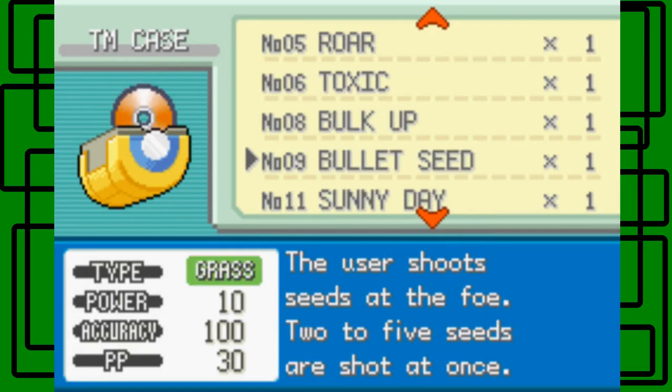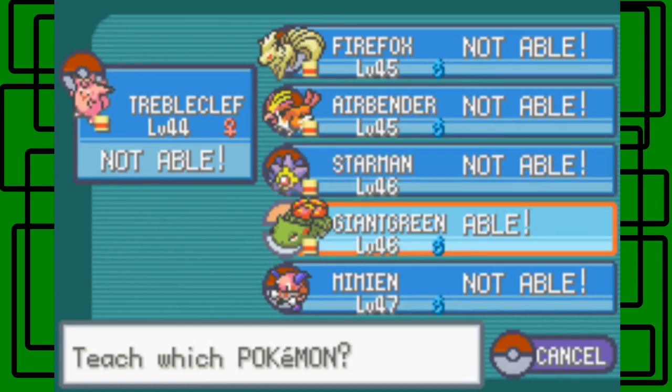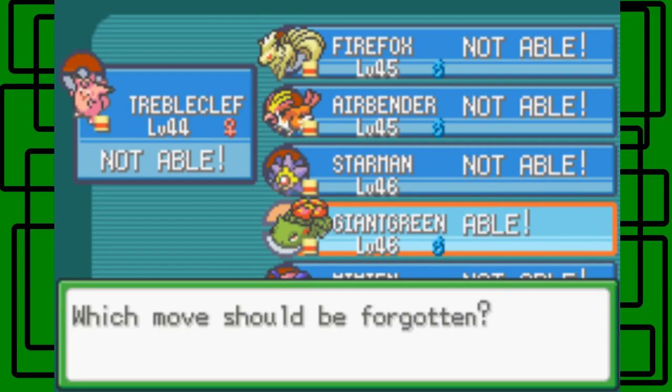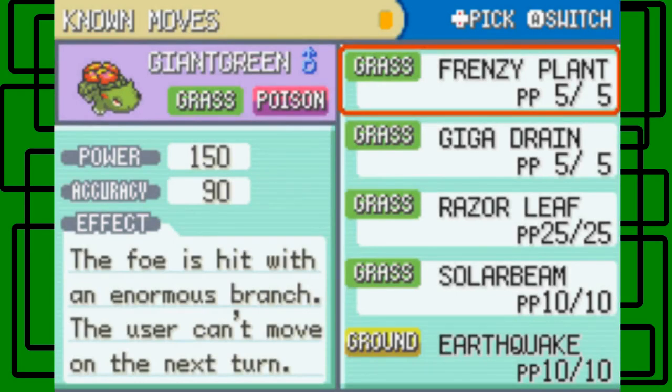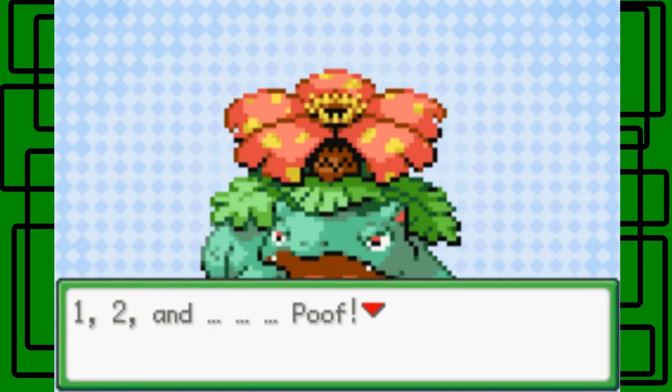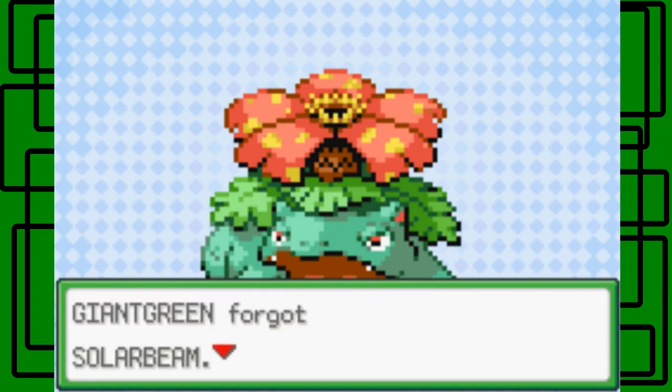By the way, I forgot to do it in the last part, but I'm going to teach Earthquake to Giant Green like I said I would. Let's do that right now. Team 26, there it is. Giant Green is the only one in my party who can actually learn it, so that's pretty cool. It's usually just to help with Fire-type Pokemon, or to have something other than all Grass-type moves. What I decided to replace is Solar Beam — I don't really need it for this playthrough. I don't think I've ever even used it.